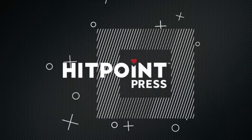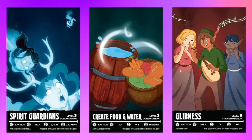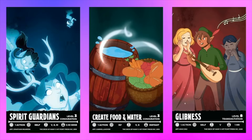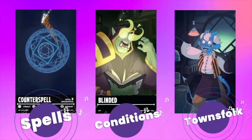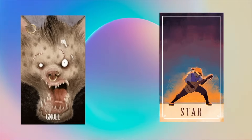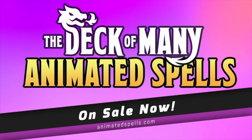Today's video is brought to you by Hit Point Press. The Deck of Many Animated 5e reference cards can bring even more magic to your games, and they make fantastic gifts. Get animated spell cards, condition cards, or townsfolk NPCs. You can even get in-game items like the Deck of Illusions and the Deck of Many Things. Get your Deck of Many animated cards using the info icon in the corner or in the link down below.